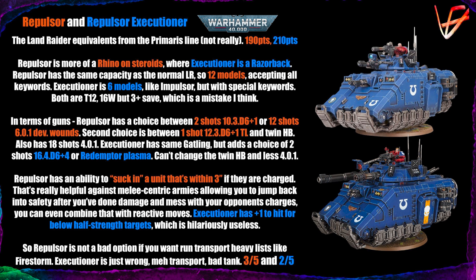The Executioner has a plus one to hit ability for targets below half strength — but that's a lot of hoops to jump through for just plus one to hit. Playing it in Iron Storm where you get some re-rolls gives some efficiency, but it's a very underwhelming rule for a unit named 'Executioner.' Overall, the Repulsor scores three out of five because of the reactive movement shenanigans, while the Executioner is just a mediocre transport and bad tank — okay only in Iron Storm.